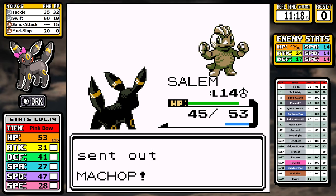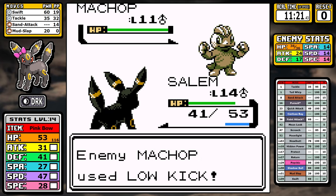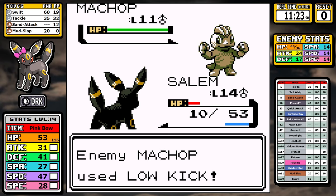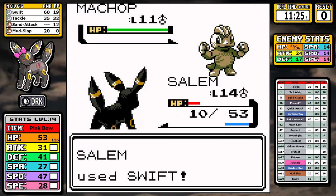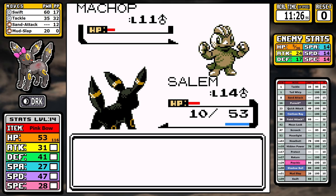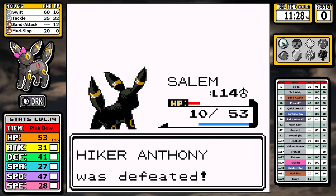I get hit early for solid damage, set up three Sand Attacks, but Hiker Anthony gets a crit with Low Kick through the sand. Things are up in the air — I go for Swifts, and luckily the accuracy debuffs do their job. I survive in red health, but it means we don't have to restart. We can just keep going.